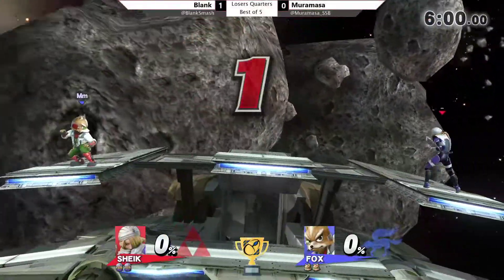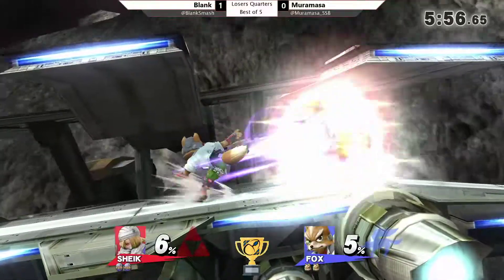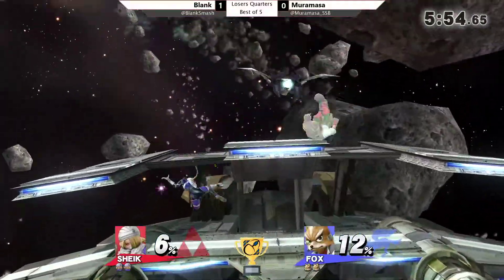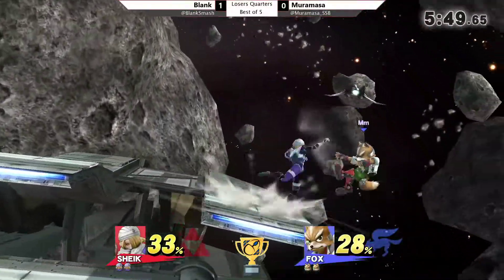So we're going to Game 2. Murumasa actually going to go to Lylat — another weird counterpick. A lot of Fox players, especially in DC, love to mix things up by going Lylat. He's changing his color too, now going his default color — maybe that'll give him some energy here.